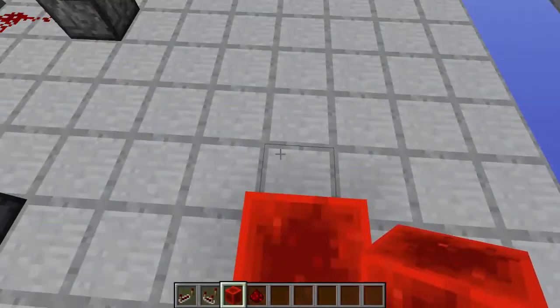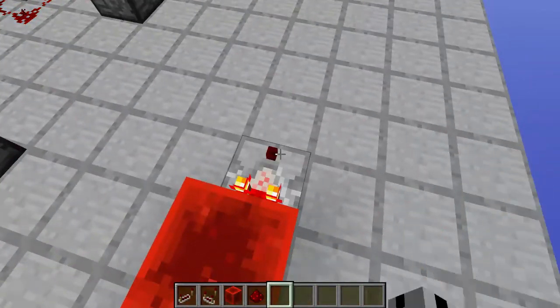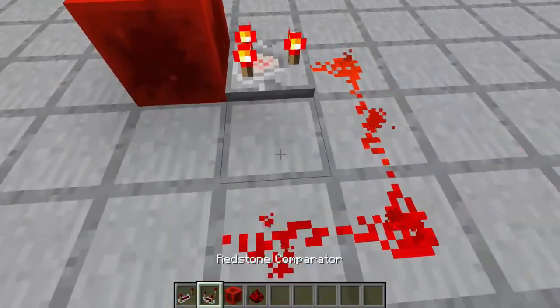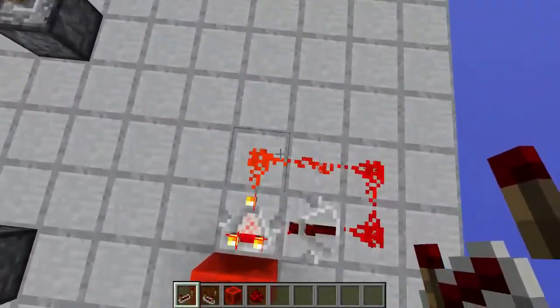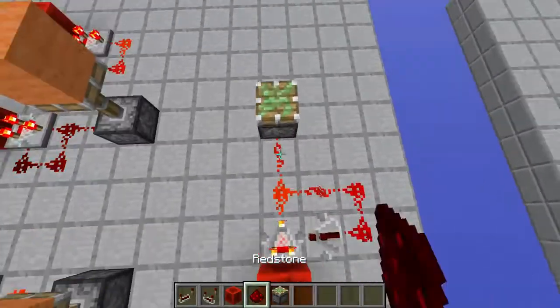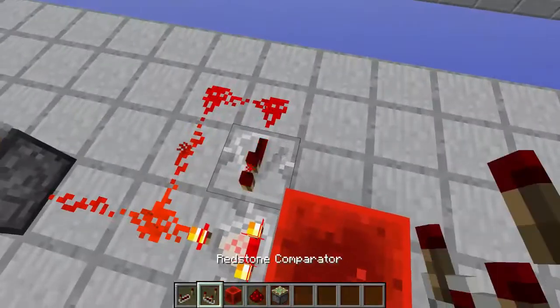You take a redstone block here to provide a constant source of power. You throw down a comparator. You right-click it once. You feed the signal around like this, so you can feed it back onto itself — and you throw in a repeater. And you have, for yourself, a really nice clock ranging between one and eight ticks.